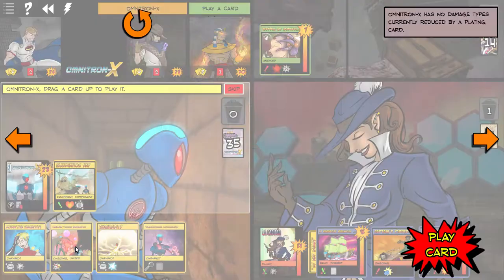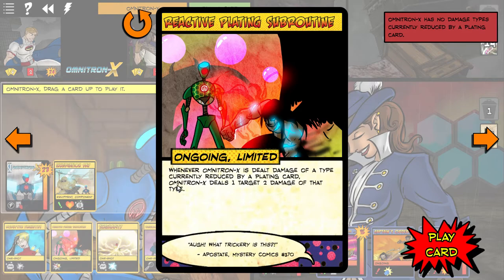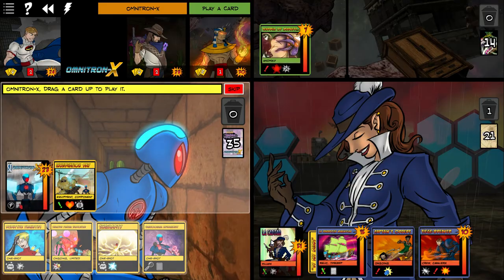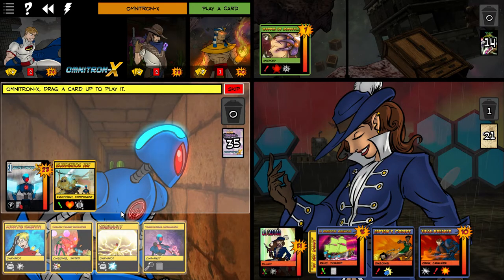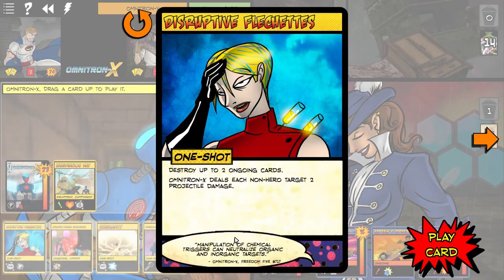Could destroy one, but do I want to right now? Let me check her exact wording: whenever a hero card is destroyed by a villain it is placed under this card. If there are three or more cards under this card, Le Capitaine flips. When a hero card is destroyed by a villain card, it is placed under this deck. Okay, so it's a hero card that goes under there — don't want to destroy hero cards.